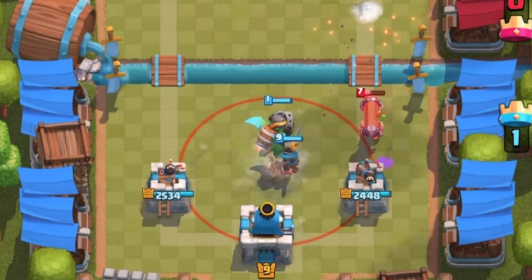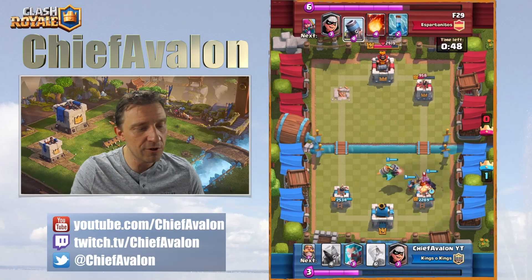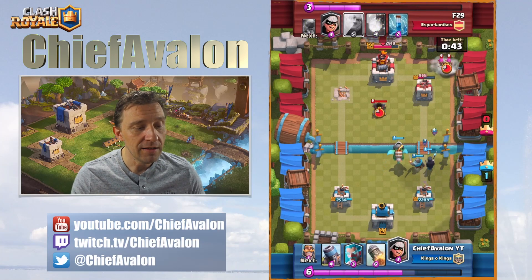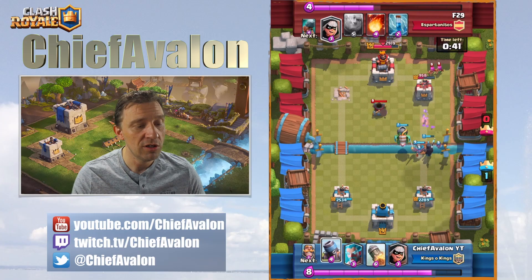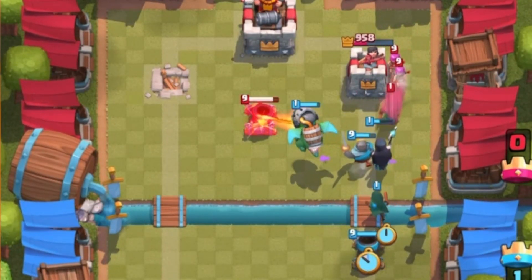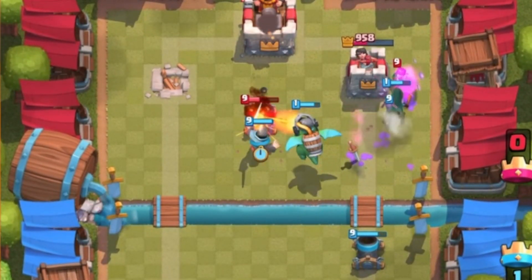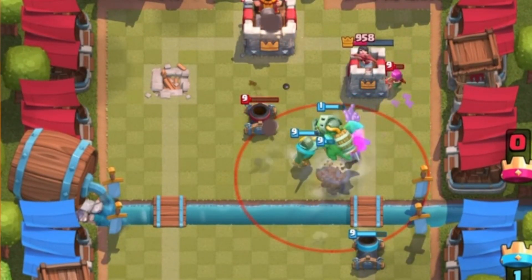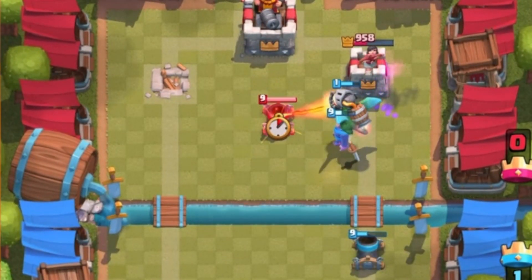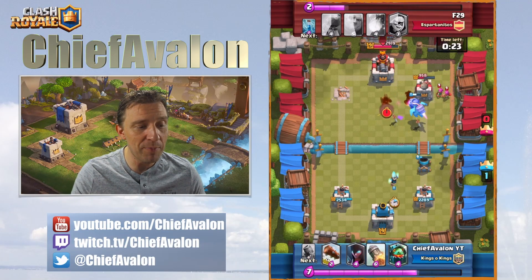The battle ram was stopped slightly before it connected to the tower. My night witch, knight, and dragon are able to stop that push. He defends with another mortar but I've got a strong push going — bandit kills bandit, inferno dragon kills mortar. Another defensive tornado but it's not gonna help. My mortar connects to the tower — really bad luck for him. Also my inferno dragon connected for a short time.